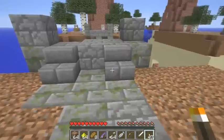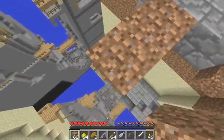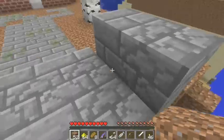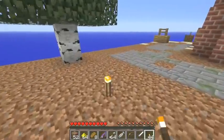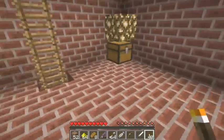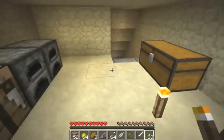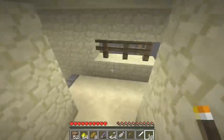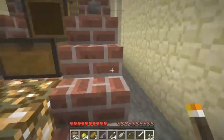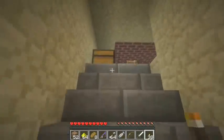Always place torches as we demonstrated and never die. For setting off the TNT, we want to use pressure plates some places and redstone torches other places. Redstone torches because they're easy to use underwater, but you can use levers too if you flick them really quickly. Redstone torches is easier.